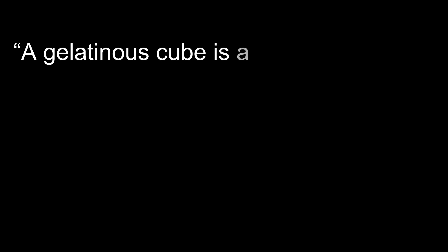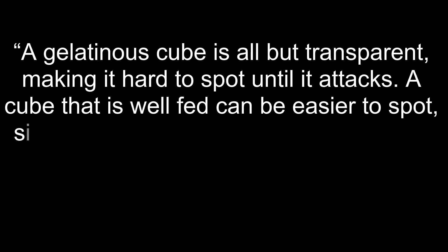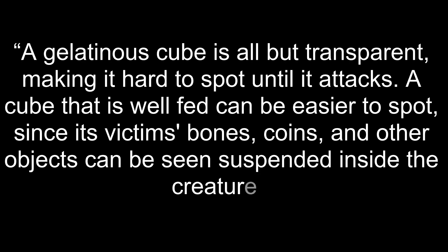A Gelatinous Cube is all but transparent, making it hard to spot until it attacks. A cube that is well fed can be easier to spot, since its victims' bones, coins, and other objects can be seen suspended inside the creature. So it's difficult to see except when it's not difficult to see because it's lugging around the contents of its former meals. Unless a player character is recklessly sprinting through a dungeon, the only way I see a Gelatinous Cube sneaking up on a party is if it follows one that comes into its space. Even then, a Gelatinous Cube has a minus four to its stealth rolls — it's not going to sneak up on anyone ever.